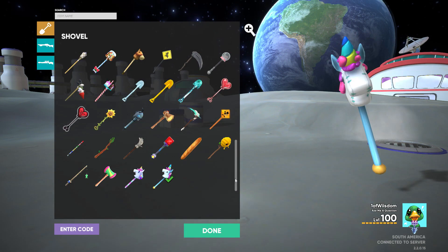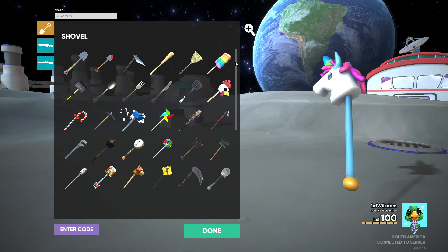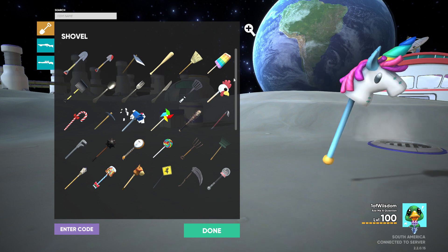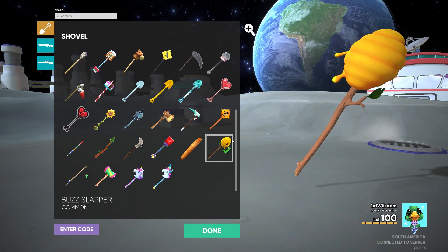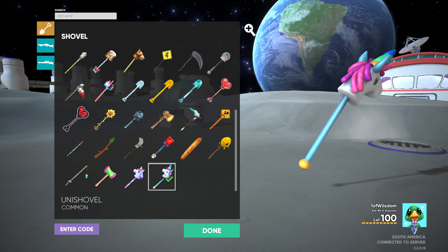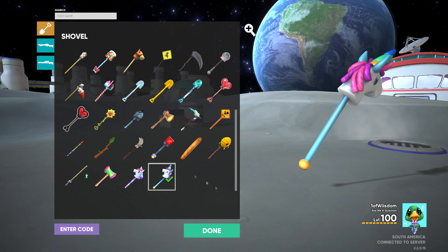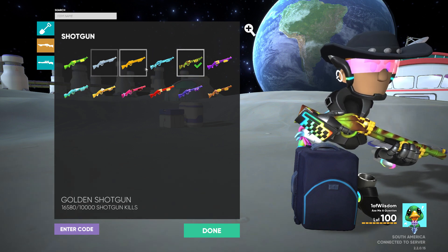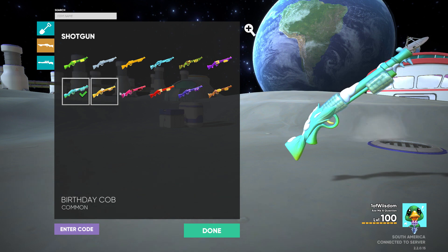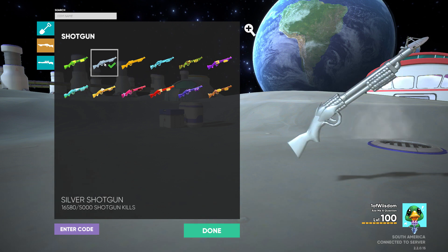I think it's only fitting that we use the unishovel. It seems like something we should do. Snow shovel, popsicle hoe, crowbar seems fitting, banjo — that would be scary for anyone. Galaxy axe. I think we've got to go with our trusty steed here. We'll go with the unicorn for now. So we've got the skins here. Do we want to be cold in outer space? Do we want the candy cob? I think we've got to go diamond or silver. Let's go silver — it's more spaceship-ish.